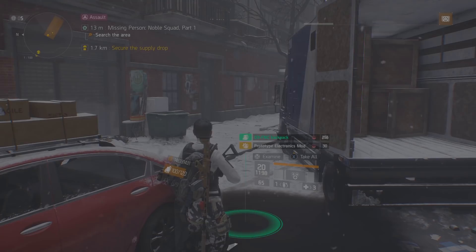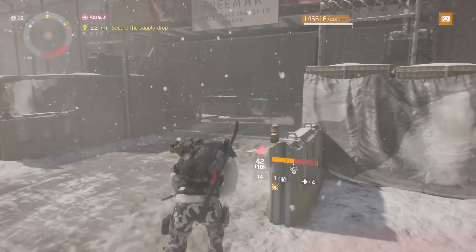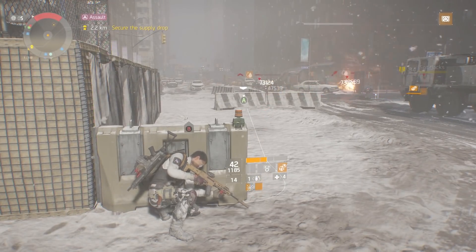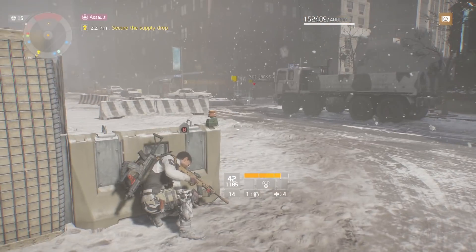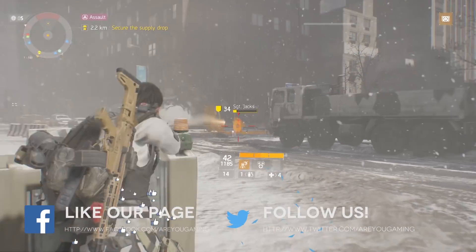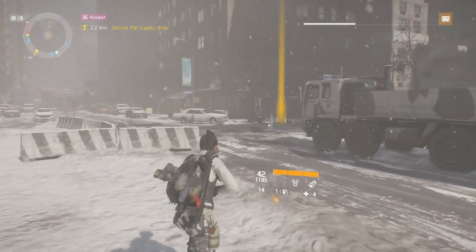There it is, guys — my fastest way to kill named enemies build. Just straight devastation with that sticky bomb, and the bleed from those seeker mines is just ridiculous. This is literally just for those named enemies — really nothing else. You could try it in missions or whatever and it's effective, but remember you're kind of a glass cannon with all that tech. Go ahead and leave a like and subscribe if you want to see more from RUgaming.com. Shoot us a comment if you have any questions or want to give feedback. Until then, game on.